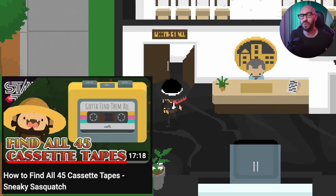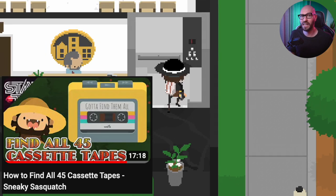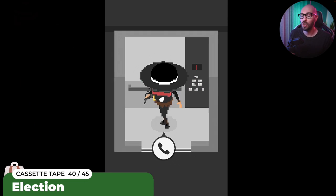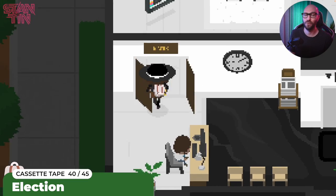I did already create a guide on how to get every single one of the other tapes from 1 to 45, but tape 40 was glitched in that guide so I couldn't really include it there. I'm just going to put a link in that one taking viewers to this video. If you guys want to grab tape number 40, all you got to do is make your way inside the town hall on the last level, level 3. And that's where we're going to be able to find tape number 40.